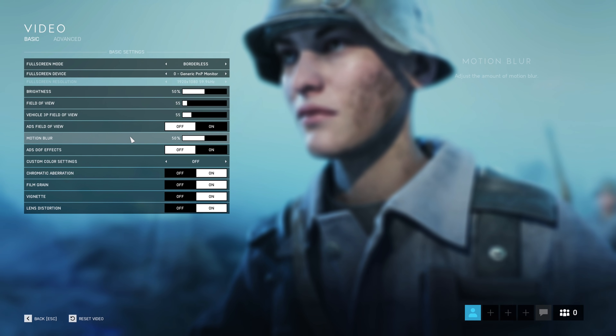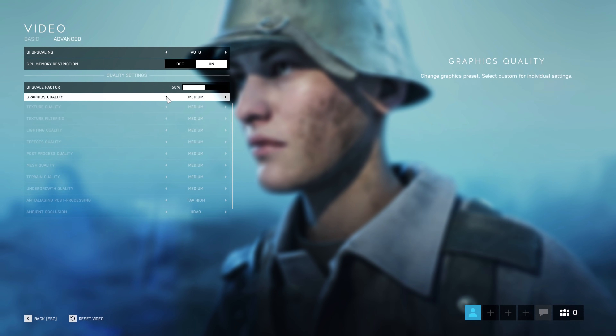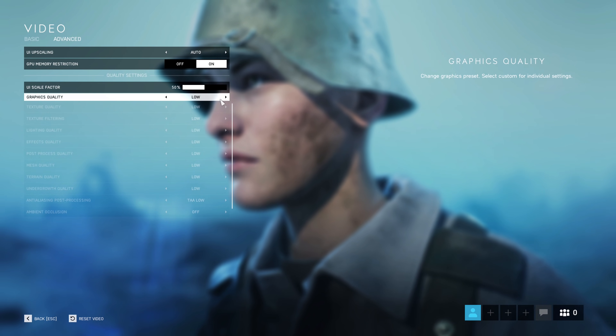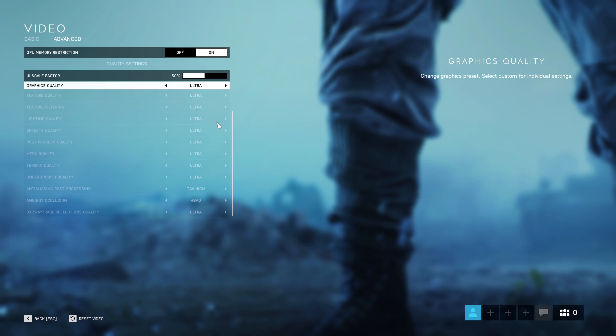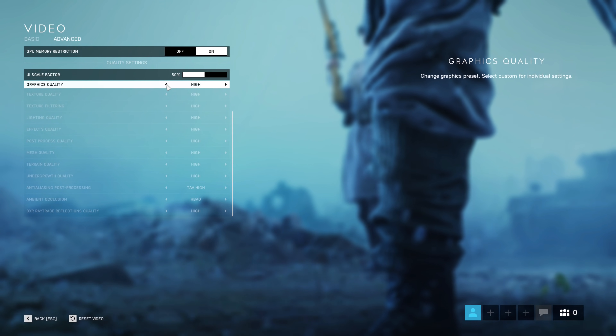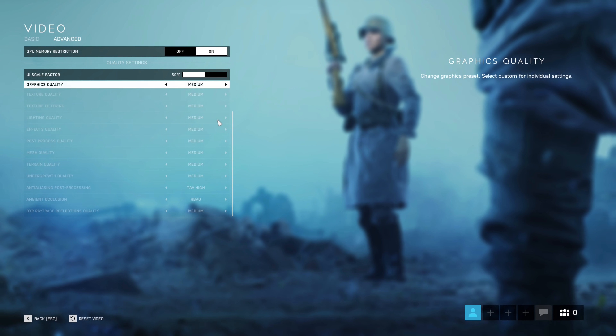Battlefield 5 is a fairly simple game in terms of its quality settings. We have four basic presets: ultra, high, medium, and low, and nearly every individual setting also has those modes. So when you set the game to ultra, every setting is set to ultra, and when you go down to medium, all the settings also go down to medium. It's a nice and simple system.